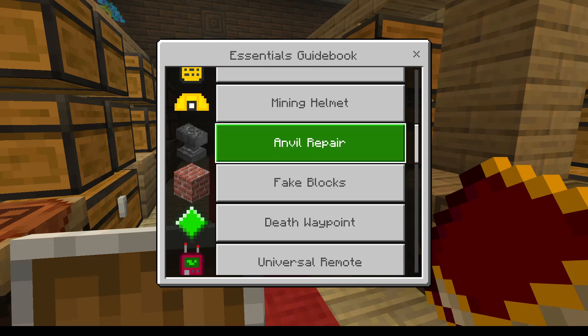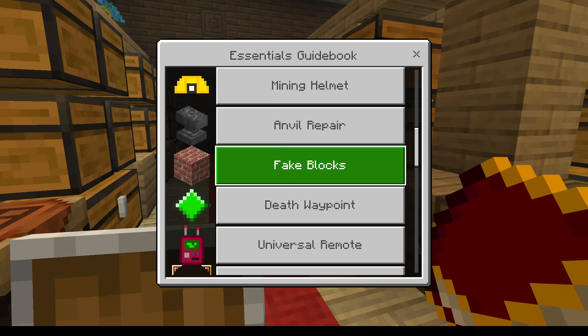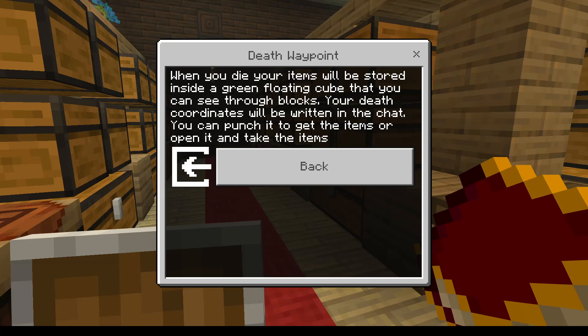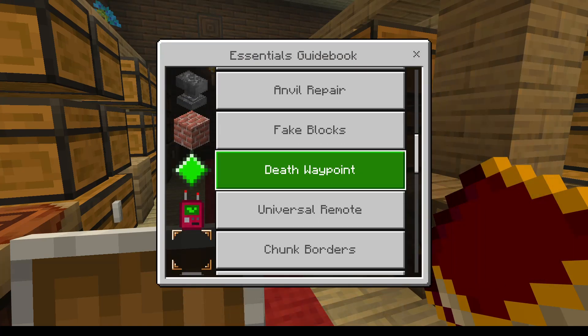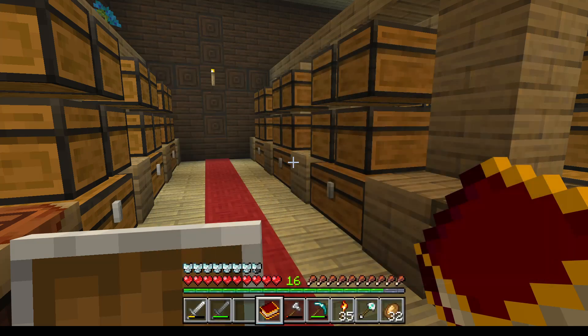You can repair anvil, that's good. Fake blocks — I don't know how I'd do that, but fake blocks is where you can have wording and you can just walk through it, like the paintings that you normally get. Death waypoint: when you die, your items will be stored inside a green floating cube that you can see through the blocks. Your death coordinates will be written in chat so you can punch it to get items and open to take it back. Yes please — if you haven't noticed, I die way too much in this. Universal remote — a remote that lets you change the time, weather and teleport to saved locations, as well as other players.